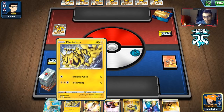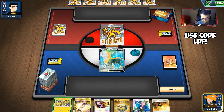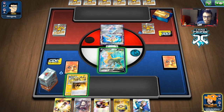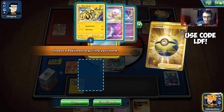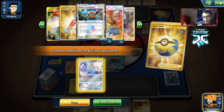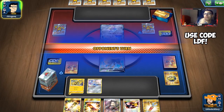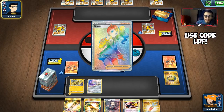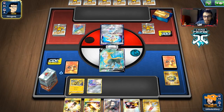It's a Zacian deck — our opening hand isn't the best but okay. They start with Jirachi, which is frustrating because they'll Scoop Up Net it back to hand. We discard Volkner and get our own Jirachi. One Electrovire is prized along with our Thunder Mountain. The Tool Scrapper is in hand though — really important for removing Frying Pan or Metal Goggles from Zacian. Electrovire can one-shot Zacian, which is our main game plan here.